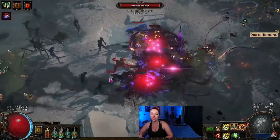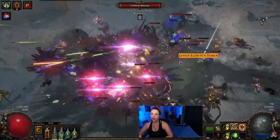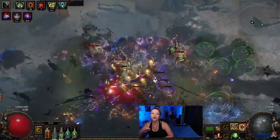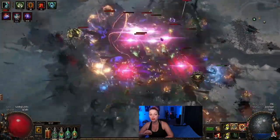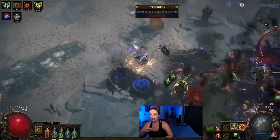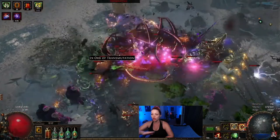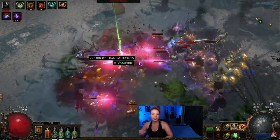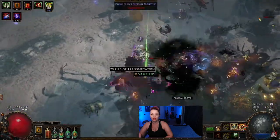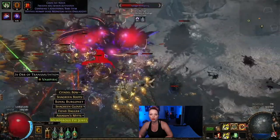I made this build in 3.15 when Explosive Concoction came out and it absolutely slaps. It is so comfortable, so smooth — probably the smoothest build I've ever played as a Scion, going from acts all the way up to bossing. And now even with the flask nerfs, they added Alchemist's Mark, which is going to be so comfortable when you level.